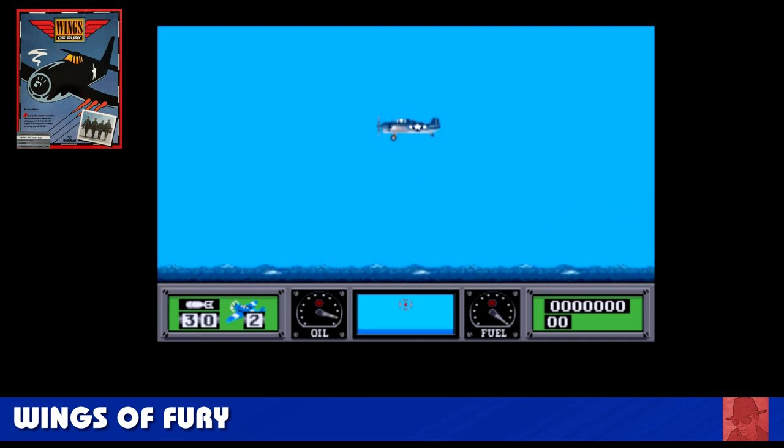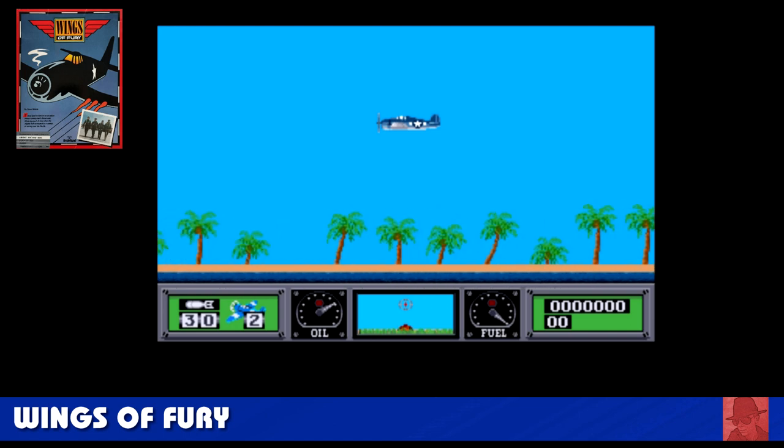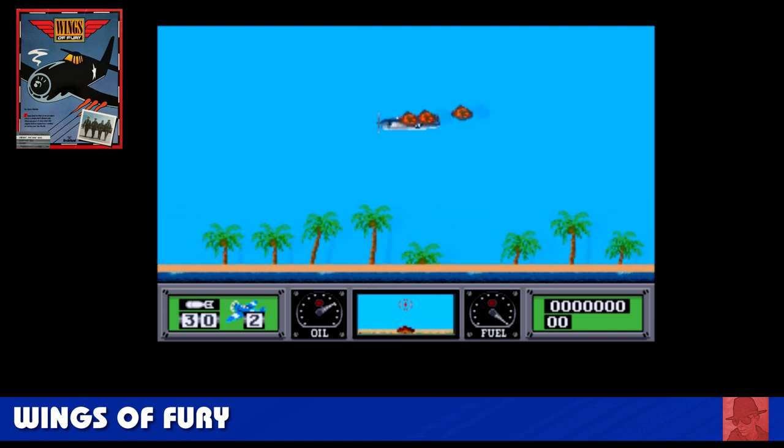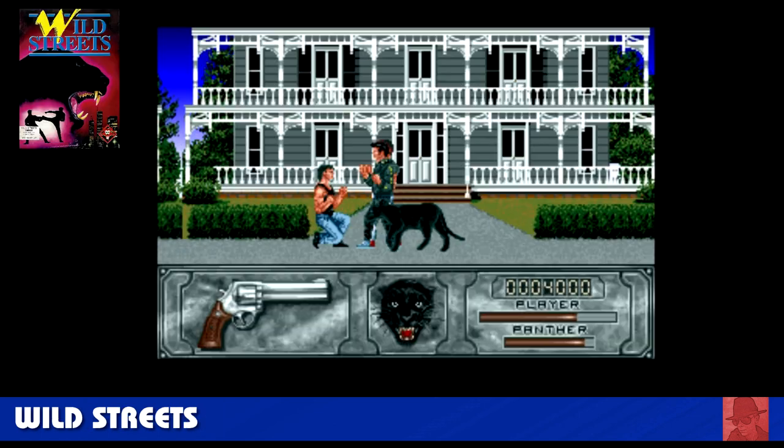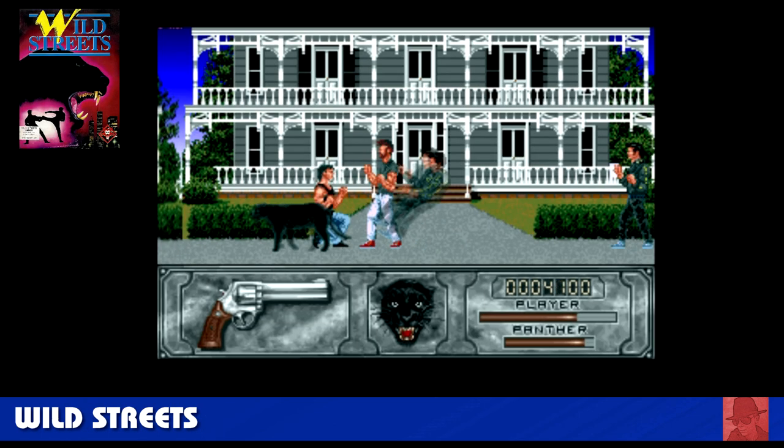Wings of Fury — this was really, really liked back in the day. You take off from an aircraft carrier, get to a land of enemies, bomb the hell out of them, then get back to your ship and survive. If you do that you get to the next stage. There's a map in the bottom middle showing where you're going as you head over the ocean. You can shoot and bomb. It takes a little bit of practice to control your plane, and it's easy to crash into the scenery when you're not used to it.